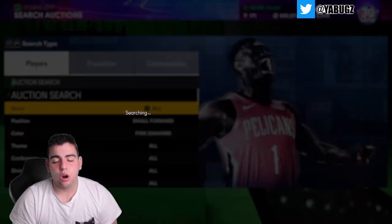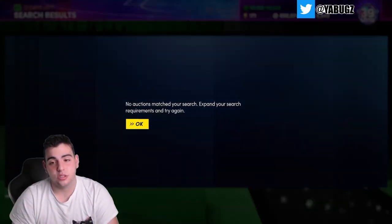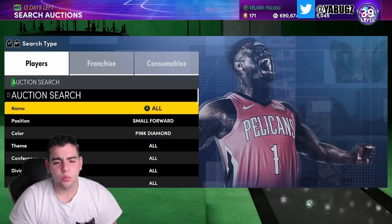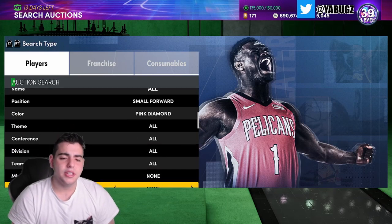Blake is a pink diamond, so he's not an opal. Are they going to be evolvable to an opal? Probably not — they'll probably release a Curry and a Blake galaxy opal in a couple of months. This Blake card will definitely be good for a very long time, at least two months, because he's going to be able to shoot with that range.